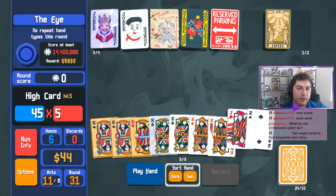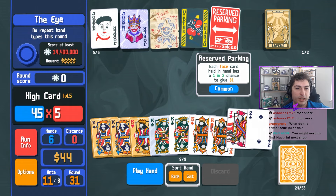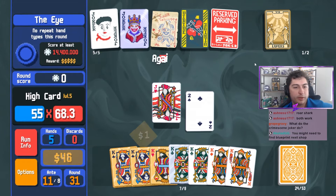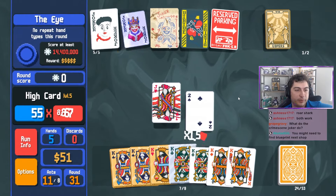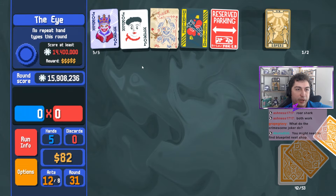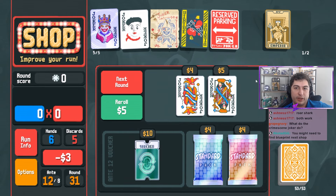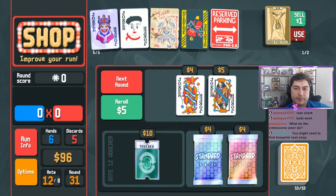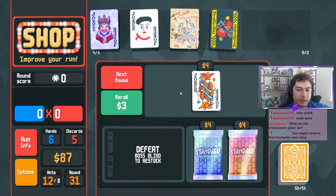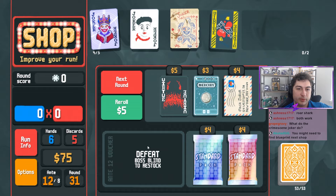We'll play this high card. I think we'll Mime because this isn't at end of round so I have to do it beforehand. That is how it does work. Beautiful. We just kind of barely beat it without doing the proper Baron, but that's fine - we didn't need to destroy it. Feels bad though because we're going to have to say goodbye to Reserved Parking.